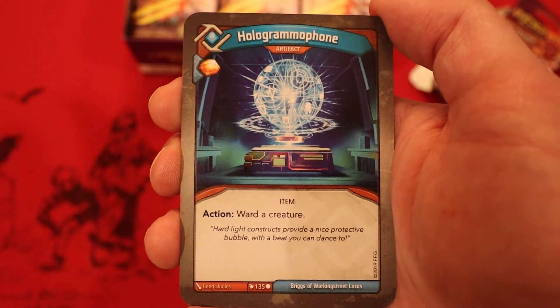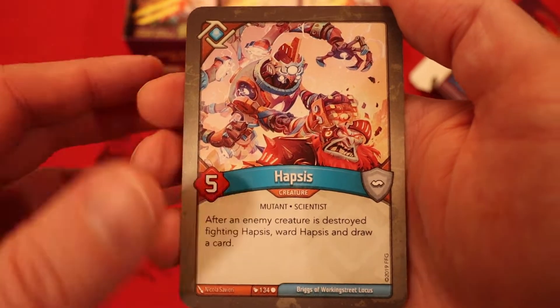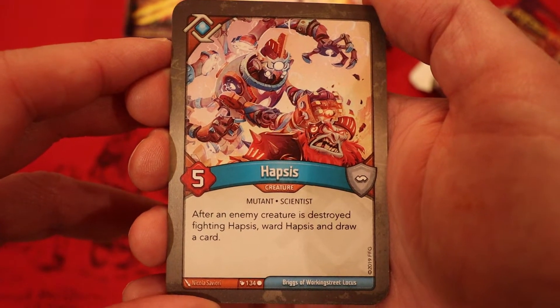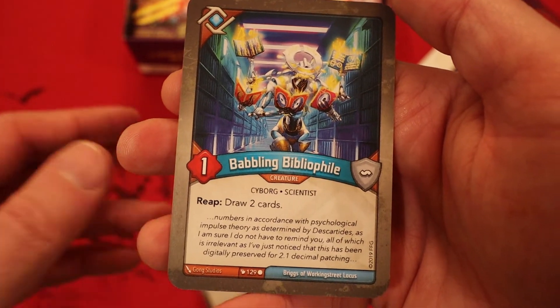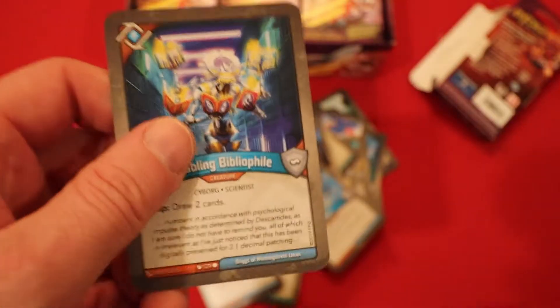A second Hologramophone — I guess it's going to help us protect our Saurians, maybe keep Senator Shrix around a bit more. Hapsis: great creature, five power — after an enemy creature is destroyed fighting Hapsis, ward Hapsis and draw a card. Pretty good. And we did finish off with a creature: Babbling Bibliophile, one power. Reap: draw two cards — not too bad, considering we have two Hologramophones.